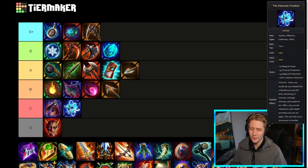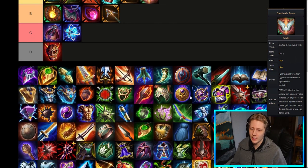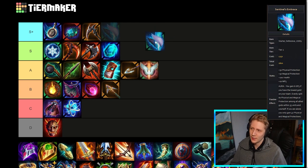The Sentinels tree — Sentinels Boon is fine. I don't think I would even put it in B-tier, I think it's just a solid item, but generally doesn't get built because Sentinels Embrace is just better. Whether Sentinels Embrace deserves to be in S-plus I'm not sure — at launch it probably did but it's been nerfed a little bit. I'll put it here for now, but Sentinels Embrace is generally the better option of the two.